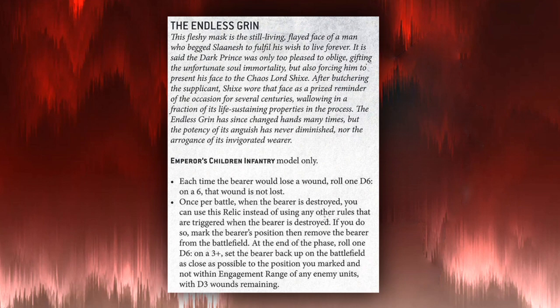First up, the Endless Grin, infantry model only. Each time the bearer would lose a wound, roll a D6 — on a six, that wound is not lost, so a six-up feel no pain. Once per battle, when the bearer is destroyed, you can mark the bearer's position, remove them, and at the end of the phase roll a D6 — on a three-plus, the bearer is set back up as close as possible to that position, not within engagement range of enemy units, with D3 wounds remaining. I don't think it's worth it — a savvy opponent will position to kill it again when it comes back.